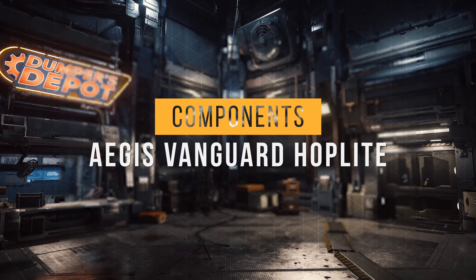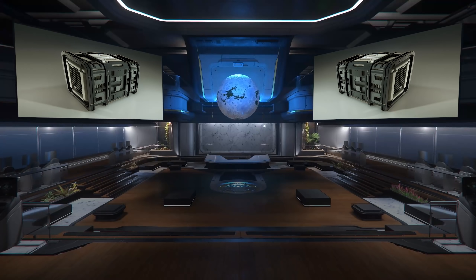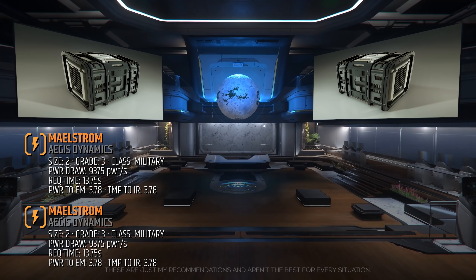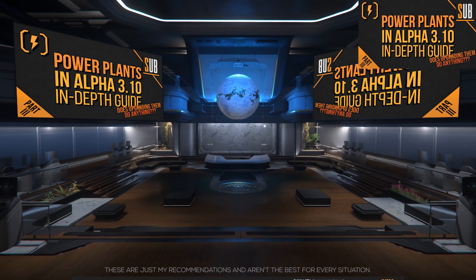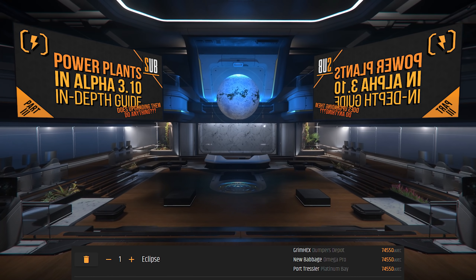Let's look at the components — we'll start with the powerplant, the component that gives all the other components power. The standard powerplant on the Vanguard Hoplite is the size 2 grade 3 military class Maelstrom with almost 9,400 max power draw per second and a 13.75 second request time. Since we have 2 powerplants, we should go for either stealth or request time. The Eclipse is the best at both — it's grade 1 stealth class, has over 5,300 max power generation per second and a super quick 1.25 second draw request time. We will lose a significant amount of max power draw, but we don't need it, and it reduces the time to reach that power draw down to just 1.25 seconds. Check out my powerplant guide for why I made this decision. Eclipse will set you back around 75,000 aUEC and can be found at these locations.